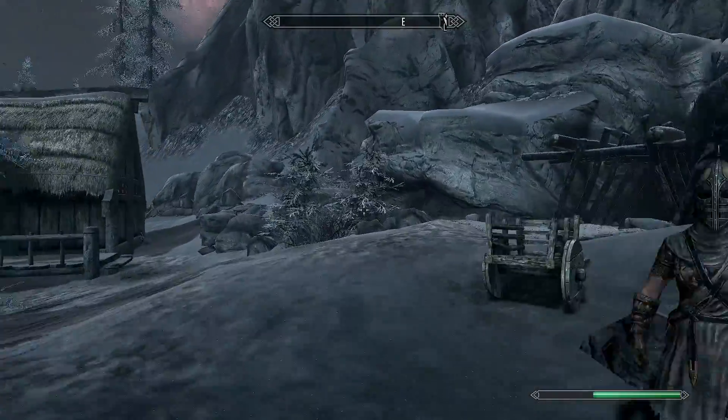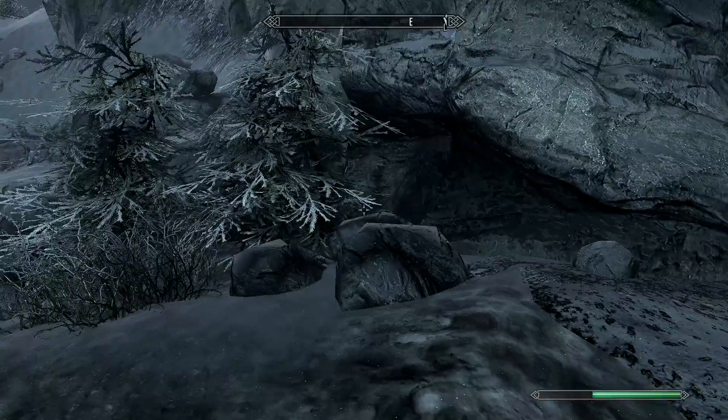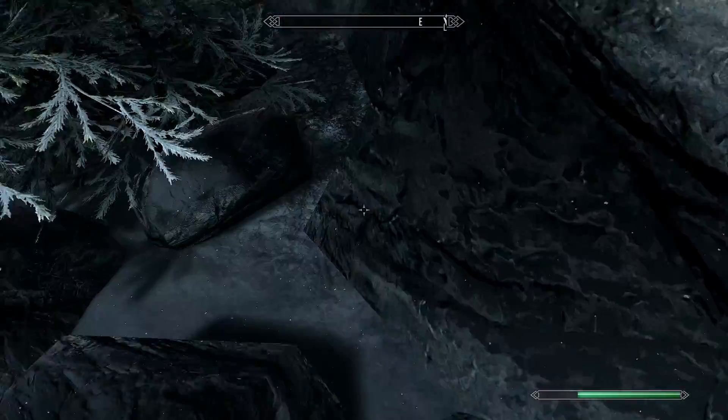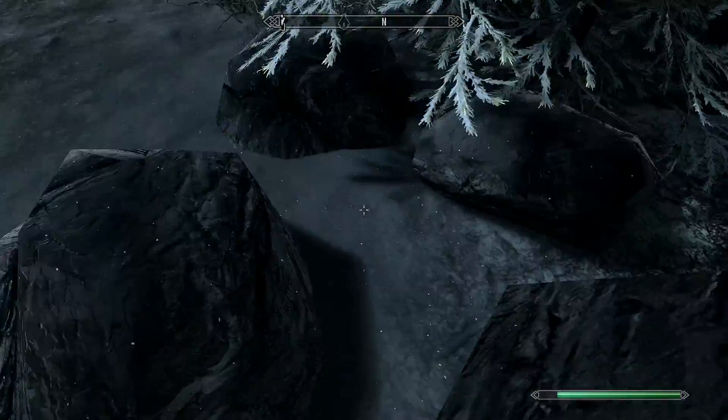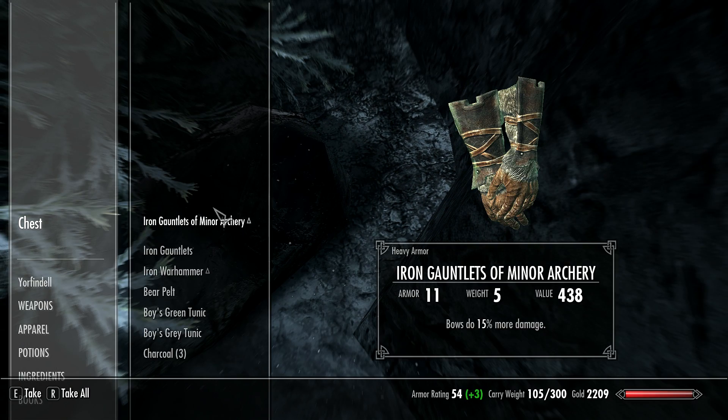You're not going to go inside — in fact, you're going to turn left, and on the ground there will be some rocks here. You're just going to go right up to this rock in the back, and you'll see 'Search Chest.'